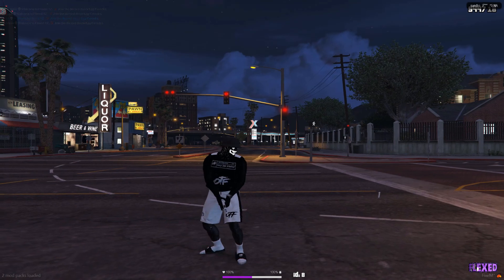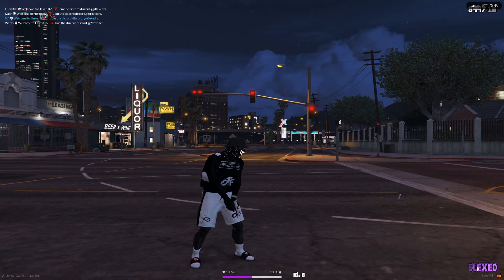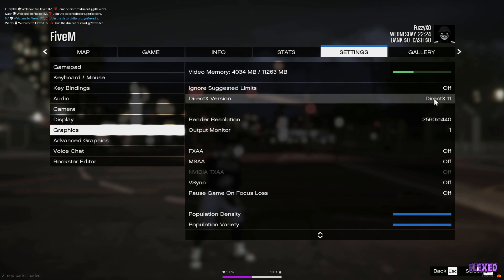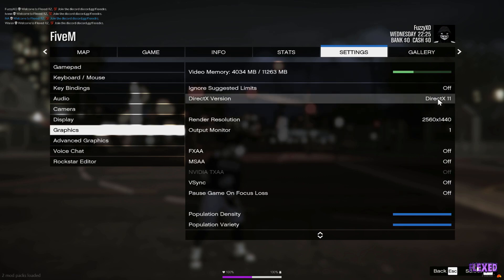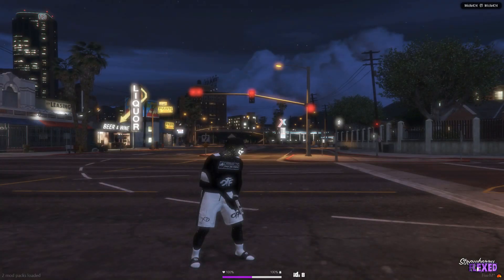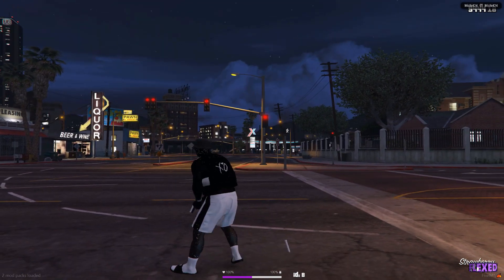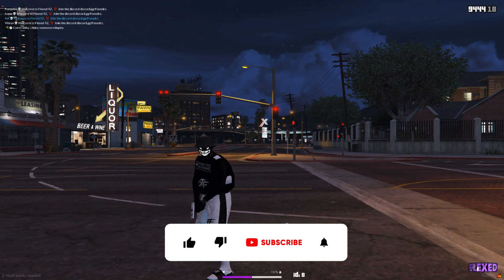If the effect is a little bugged and not showing up, I know how to fix it. Head over to your settings, then graphics, and set it to DirectX 11. It's going to restart your game — go back into the server and your tracers should be working.